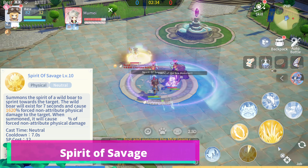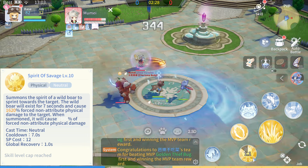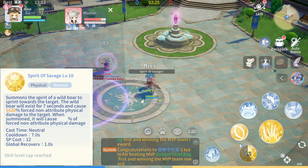This skill deals Force Neutral Physical Damage to a single target and summons a Wild Boar that will sprint towards the target and deal Force Neutral Physical Damage.